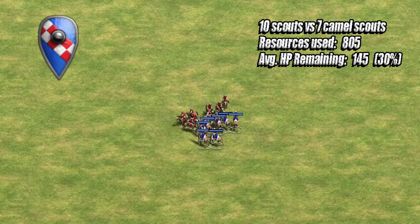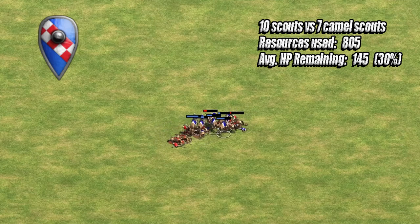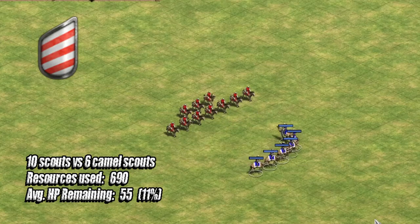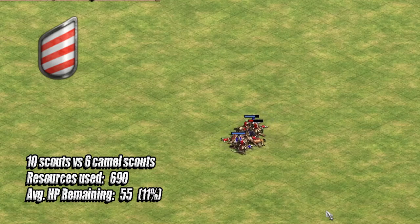The Sicilians are a strong performer against the Camel Scouts, but the Camel Scouts still manage to win with an average of 145 HP remaining — about 30% of their total HP. Against generic Scouts using the Mongols, the Camel Scouts absolutely wreck them with 271 HP remaining, about 55%. The top-performing civilisation against Camel Scouts on equal resources is the Magyars, due to their cheaper Scout cost. Using 6 Camel Scouts, they do still win, but with only about 55 HP remaining — roughly 11% — making it a much more even fight.